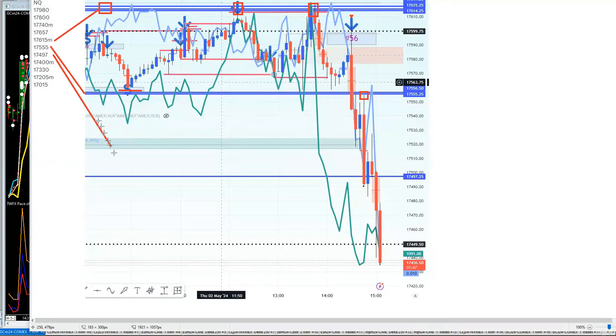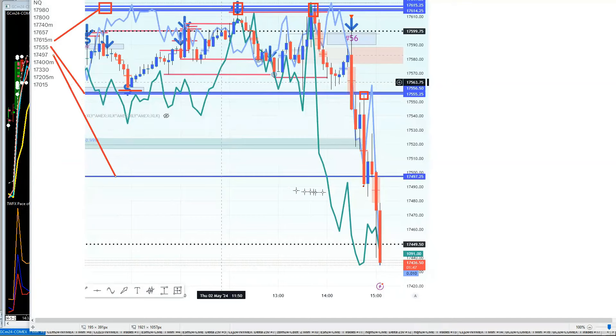Then we move to the next dealer key at 497. What happened at 497? We got a profit take bounce right there. When price went back below 497 we were heading towards 400 with an M level, and just a few seconds ago we just traded 400 with that M level.